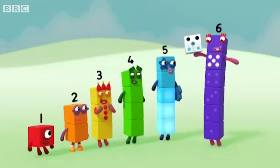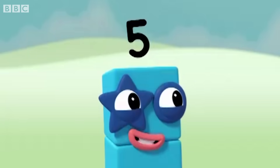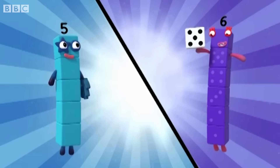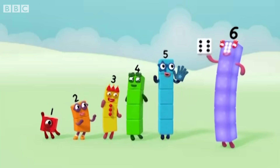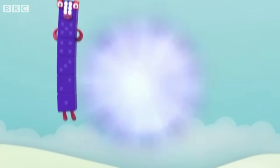One, two, three, four, five. Five spots on the dice, make the shape five. One, two, three, four, five, six. Six spots on the dice, make the shape six.